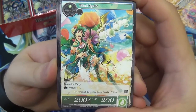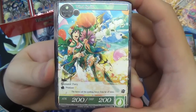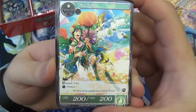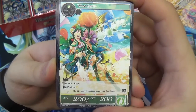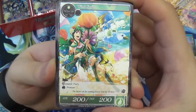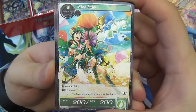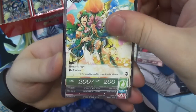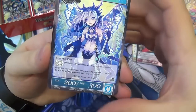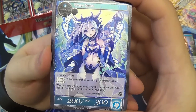We have a Wind Sprite — one wind attribute. It's a Fairy Resonator and it has rest to produce one Light Will. It's a mana dork — you drop it down and use it to produce will. She only taps for light, so it's good if you go dual colour and haven't got the dual stones.